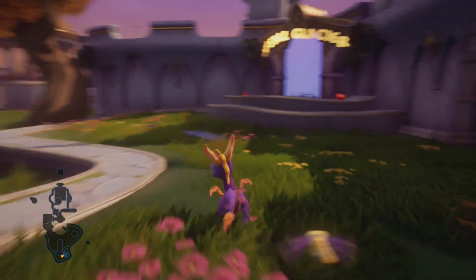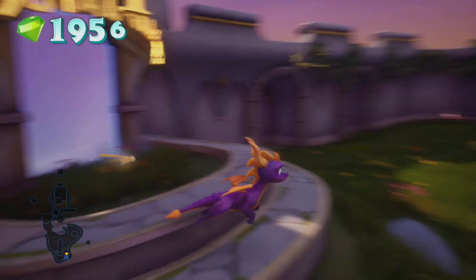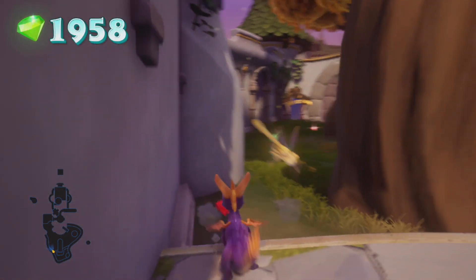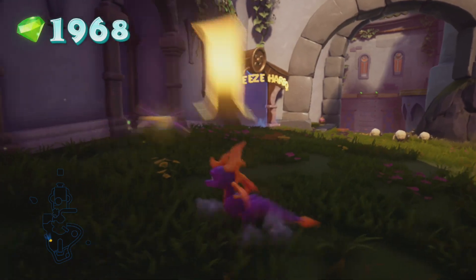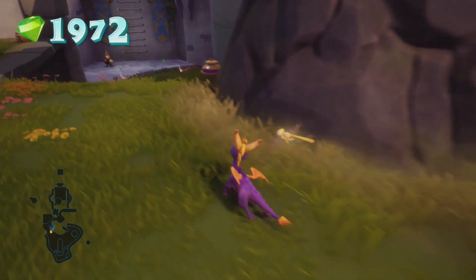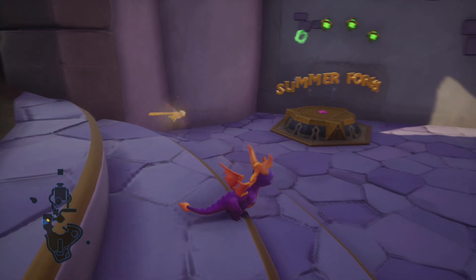How am I going to get the ability to climb now if Moneybags is dead? We'll find him — maybe he's just broken a few bones. Here we are in the new homeworld, the Autumn Plains World. Let's go look around and see what we've got. Right over here we've got Crystal Glacier. It's kind of tempting to just go directly into the stage, but we'll explore a little bit of the world first. We've got Breeze Harbor and Shellos Badlands over there.